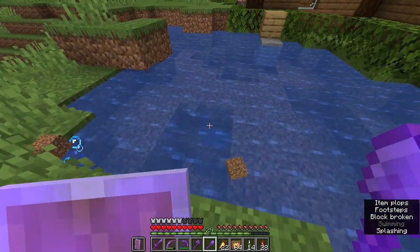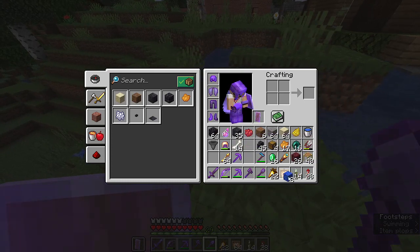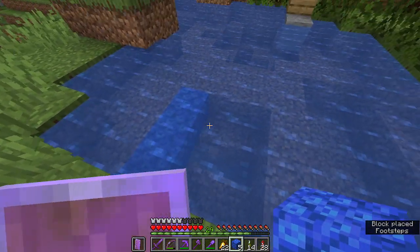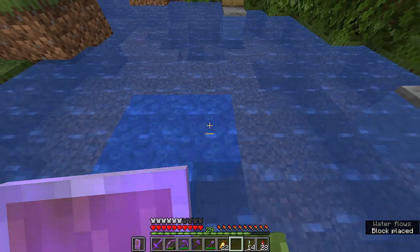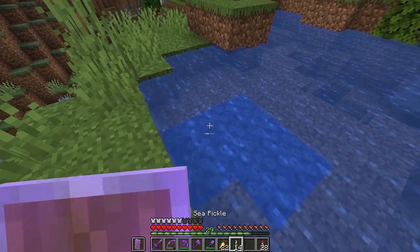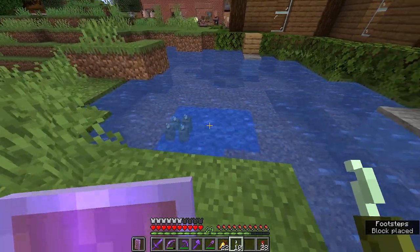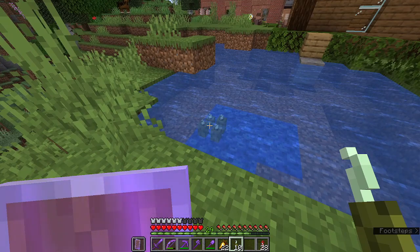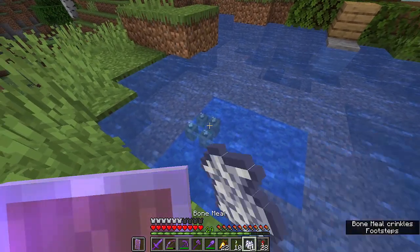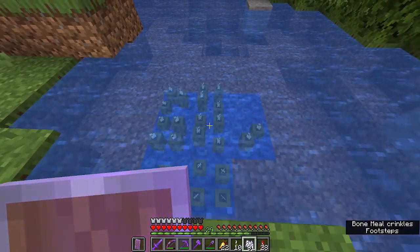I'm gonna get rid of some of these blocks and replace them with coral so that sea pickles can grow on coral. A lot of people know that sea pickles are a light source underwater. Just like that, it lights up the area real good — you can place four of them in a circle like candles. But if we use bone meal on sea pickles, it spreads, which is cool.